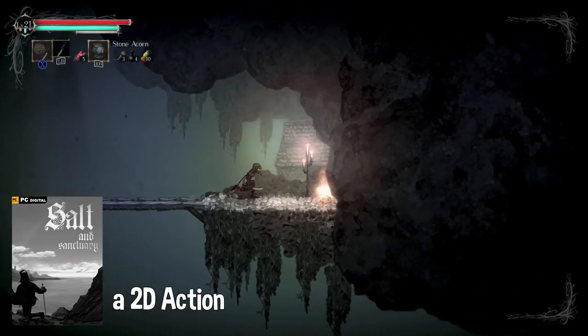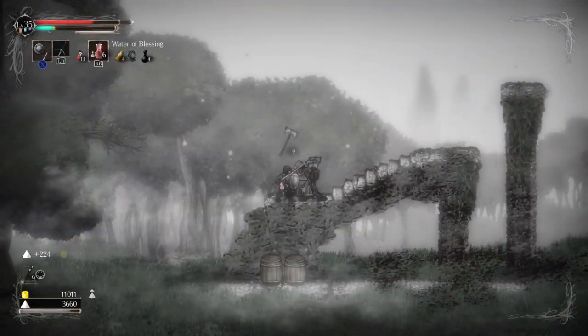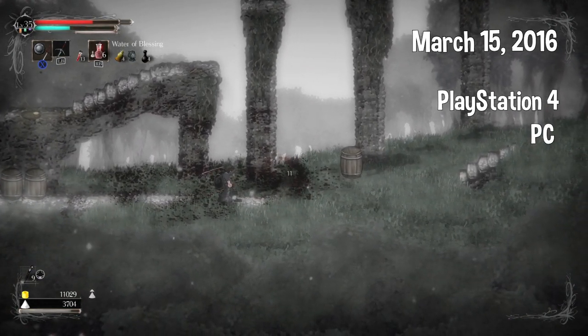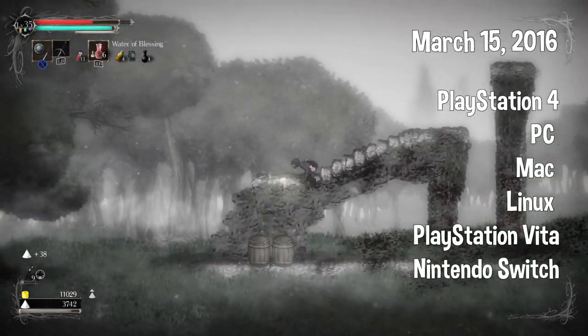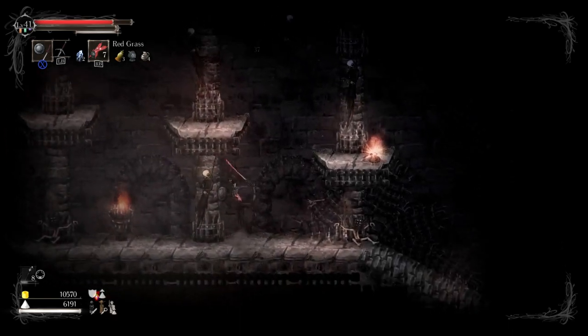Salt and Sanctuary is a 2D action role-playing video game developed and published by Ska Studios. The game was released on March 15, 2016 for the PlayStation 4 and was later released on the PC, Mac, Linux, PlayStation Vita, and Nintendo Switch. The game is widely considered as the 2D Dark Souls, and I agree.